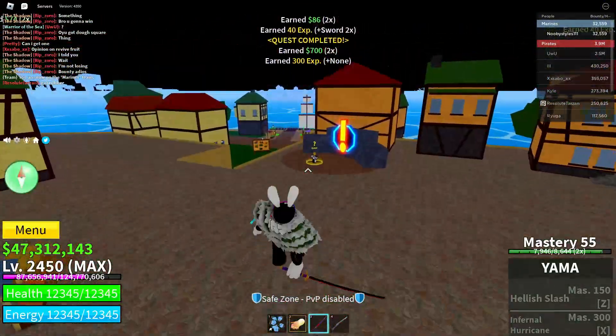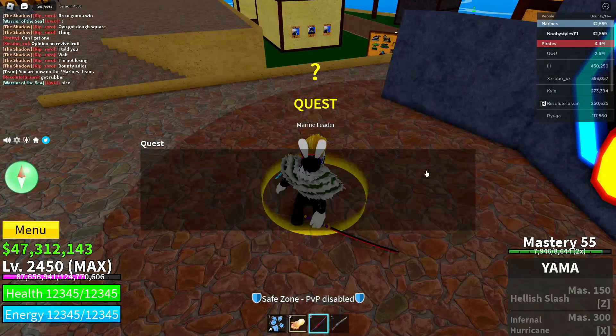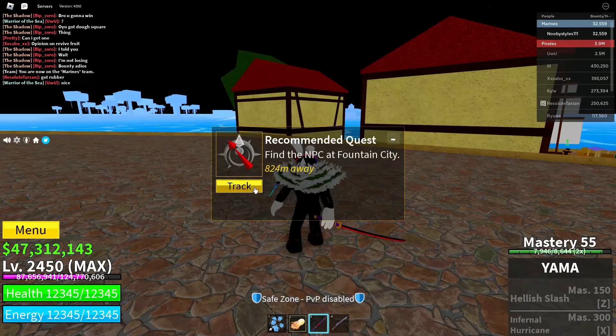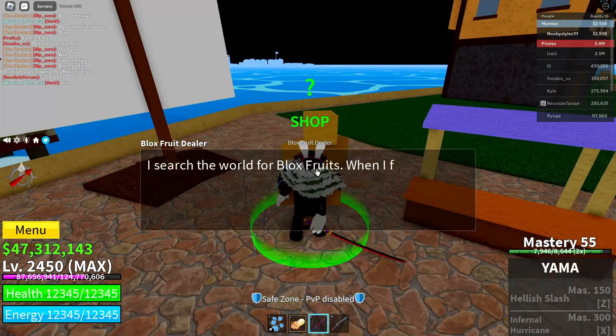After you do that, go ahead and go over to the quest giver again — the marine leader — and get yourself another quest. This time, basically abandon this quest, then click on track right over here.